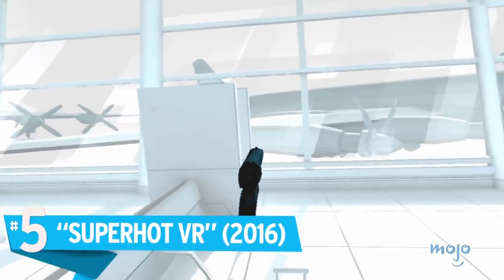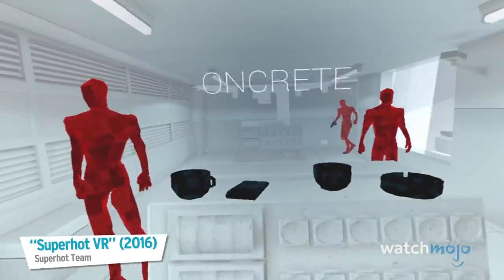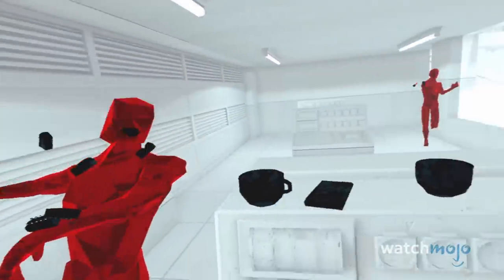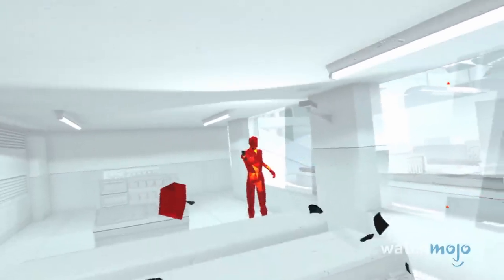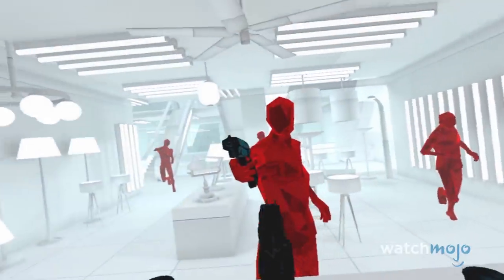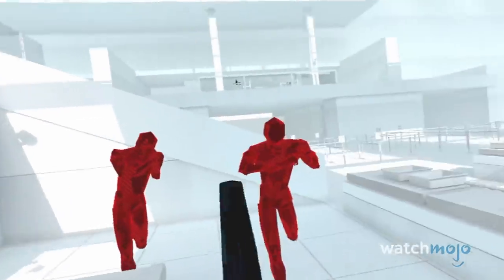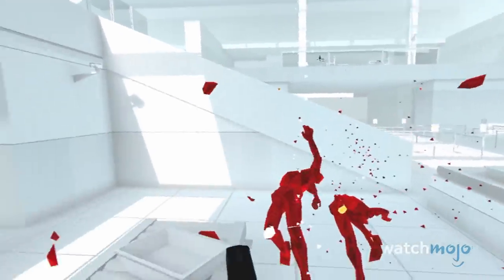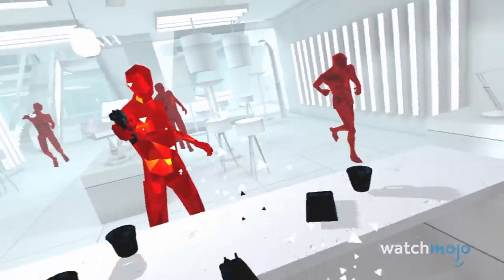Number 5. Superhot VR. If you want a VR shooter with a little more challenge, and one that'll keep you active in the process, then Superhot VR is a great choice. Much like the first non-VR game in the series, this indie shooter pits you against waves of red polygonal figures with everything moving in slow motion.